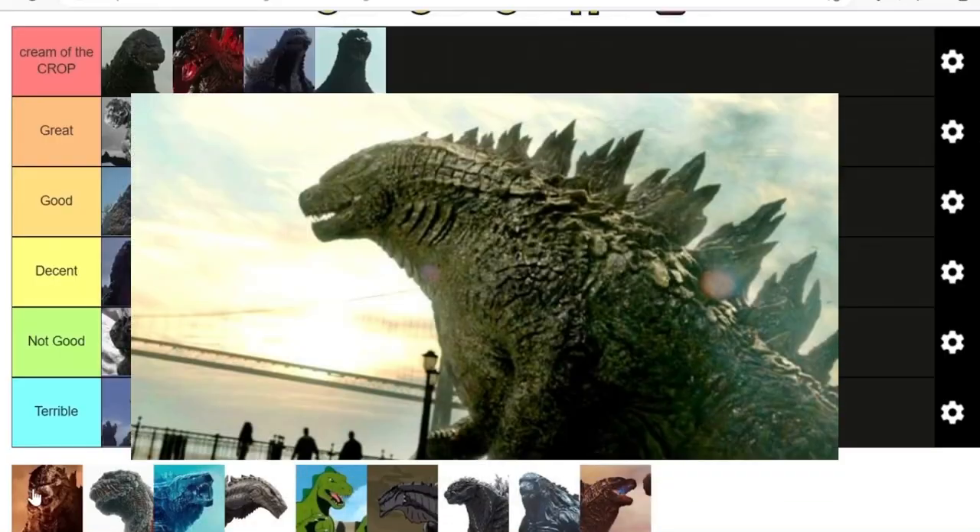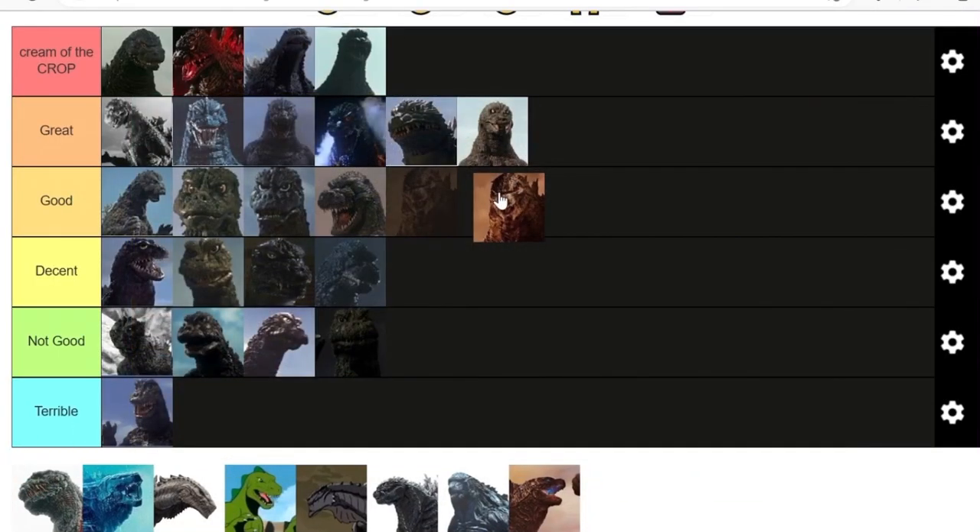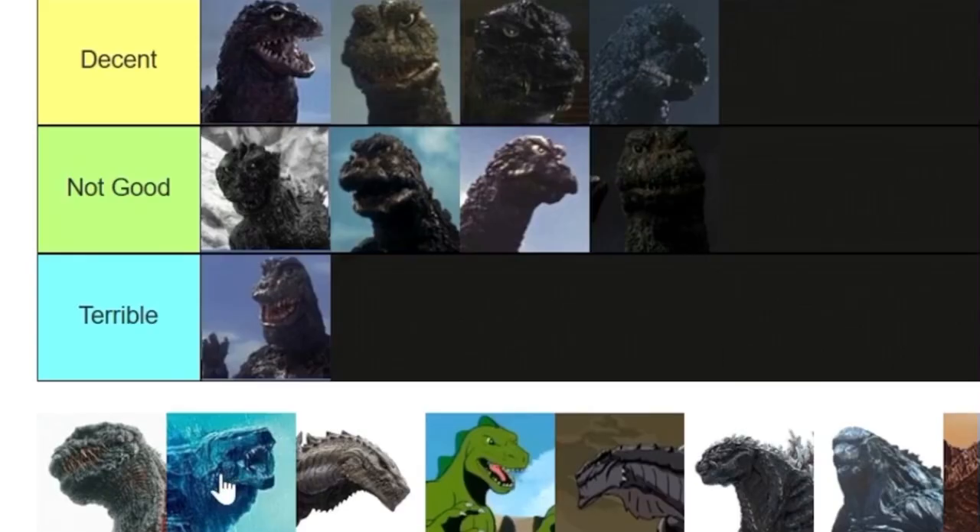Alright, time for the American MonsterVerse. 2014 — I was gonna put it in great but said no. It's not a bad design, it's pretty solid. Even though people complain about him being a bit fat, the spines being too small, the elephant feet, etc., I think it's a solid design and it does get better later on. But for now — Shin Godzilla.